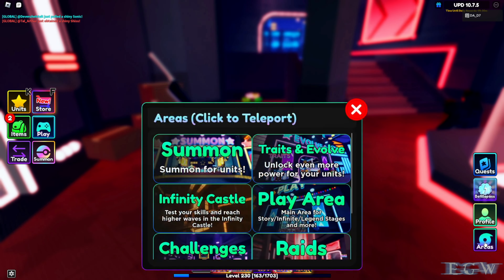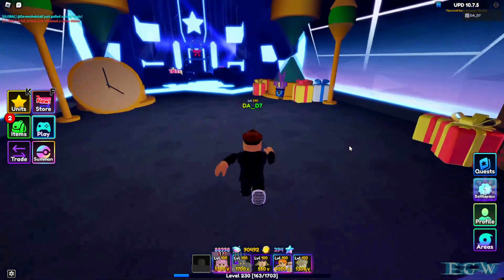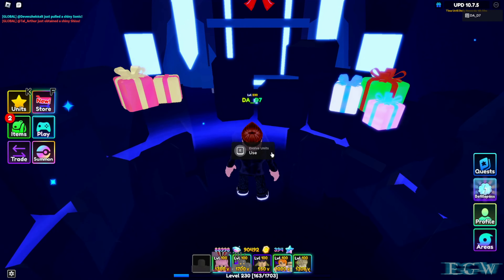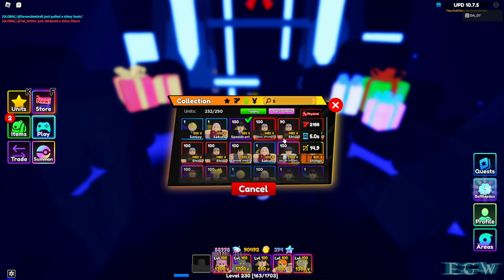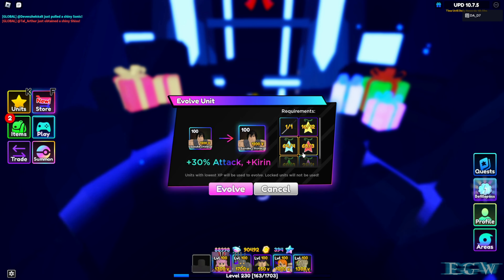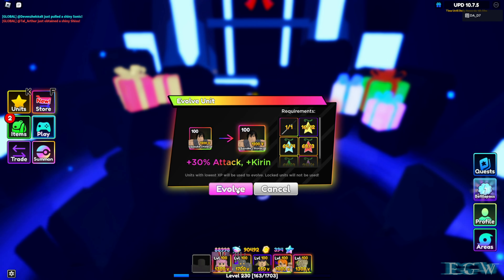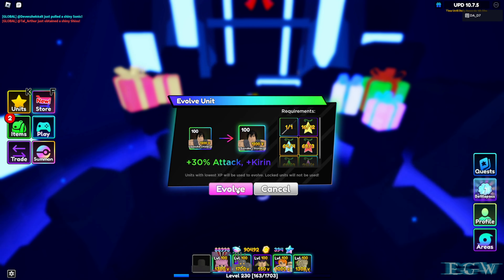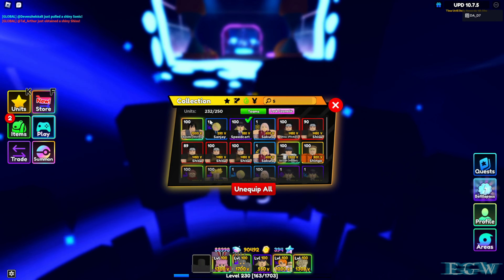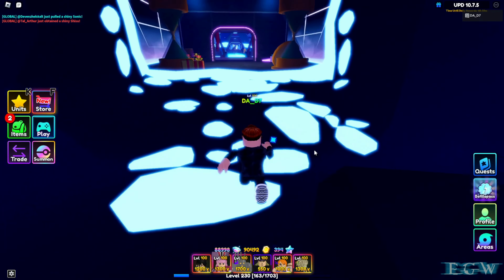Let's jump back over to the evolution area and evolve him, then bring him into a map and see what he can do. I heard he handles air units on one of his higher upgrades, so let's see if that's true. Here he is — we're going to evolve him. We have everything we need and he's going to get plus 30 attack. Sasuke Heavy is going to be evolved into Suzuki Storm. Let's lock him and equip him.